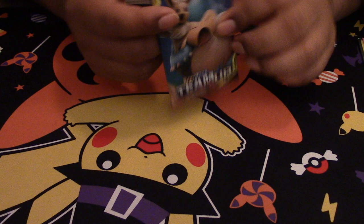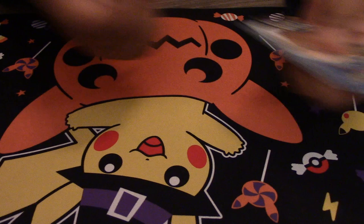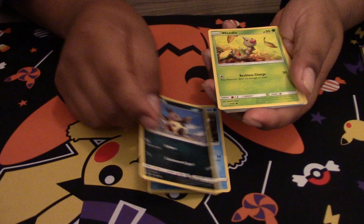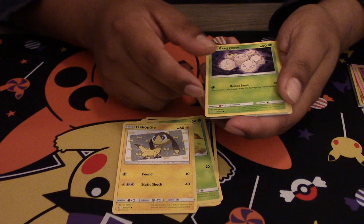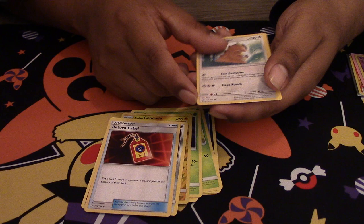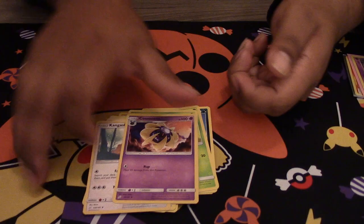Next we got an Eevee and Snorlax pack. We're down to our last three packs. Here's a code card. We got a Psyduck, Bulbasaur, a Weedle, Helioptile, Exeggcute, Alolan Geodude, Fomantis, Energy, Return Label, Kangaskhan, and a Cosmog.